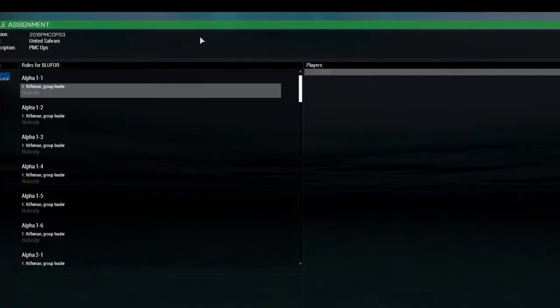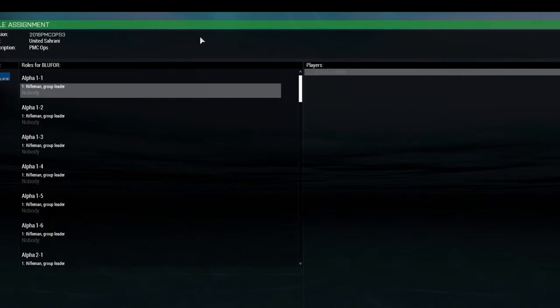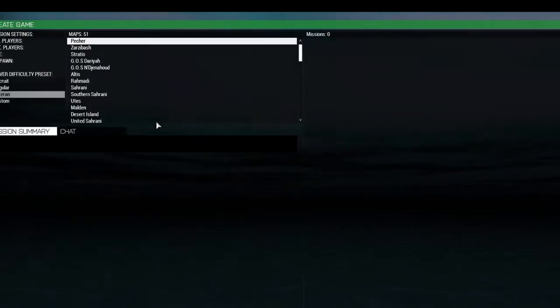We're going to go ahead and log in as an admin. For that, you type in 'login' and then I'm going to blur out this password. So we're logged in as an admin. I'm going to go ahead and type hashtag missions - this is one of the server commands and it's going to pull up a list of all the missions you have.